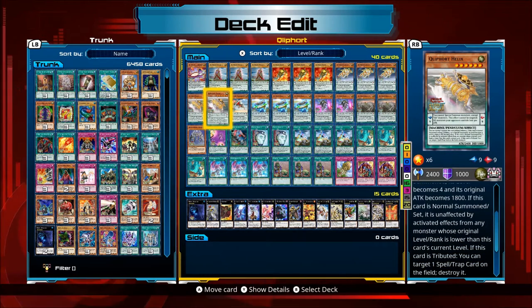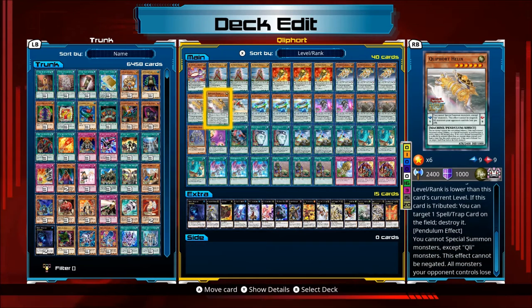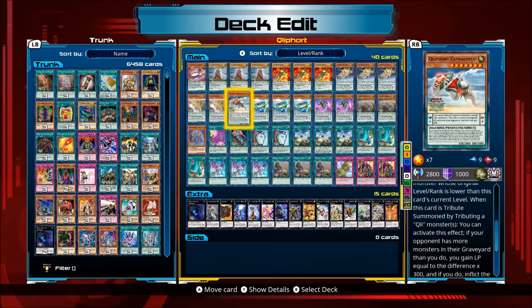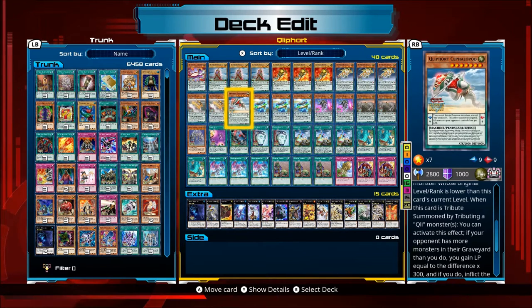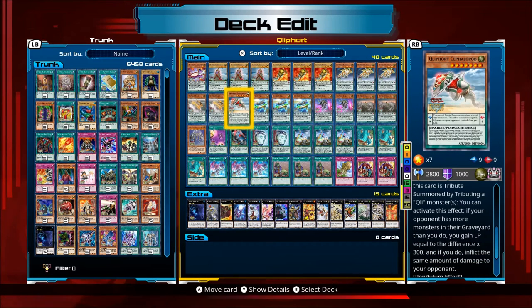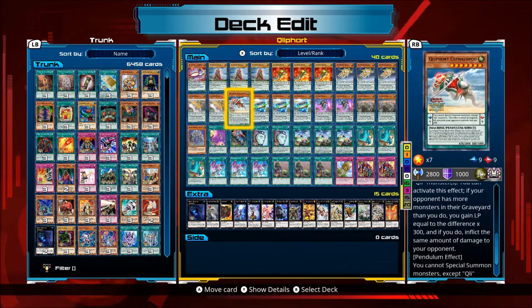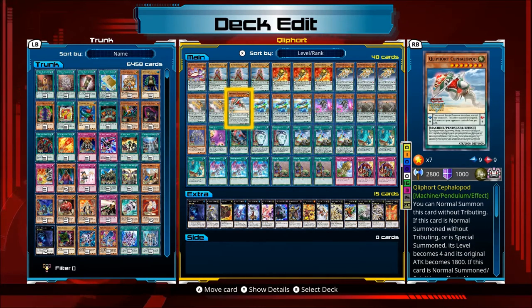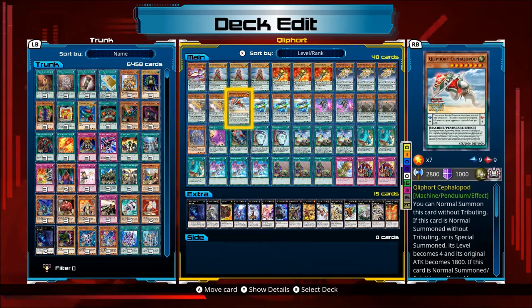Helix — if this card is Tributed, you can target a Spell or Trap card on the field and destroy it. So that's an MST when it's Tributed. Cephalopod — when this card is Tribute Summoned by tributing a Klee monster, you can activate this effect if your opponent has more monsters in their graveyard than you do: you gain life points equal to the difference times 300, and inflict the same amount of damage to your opponent. Of course, since Pendulum monsters go to the extra deck and not the graveyard when destroyed or Tributed, you won't normally have monsters in your graveyard.